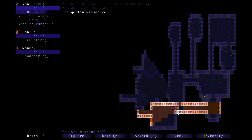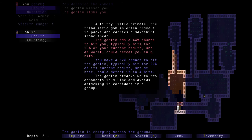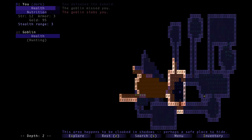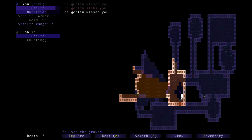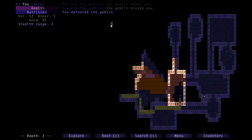I accidentally hit Z twice so I didn't get my sneak attack. It's a goblin - the monkey left, I don't think it noticed me. Goblins have a spear so they can hit you from two spaces away. That's the strongest thing we've come across so far. Let's kill this goblin - as you can see I took quite a lot of damage from it.